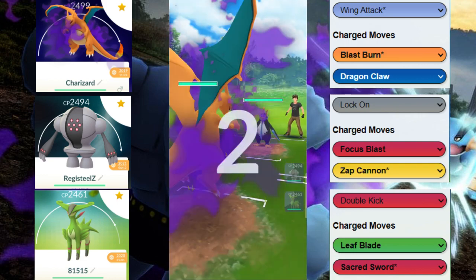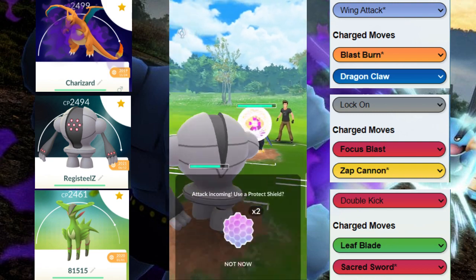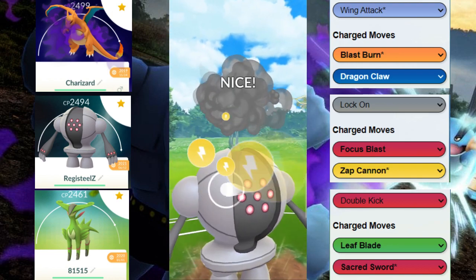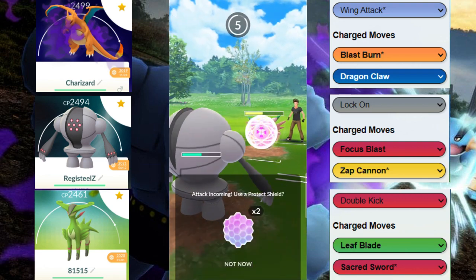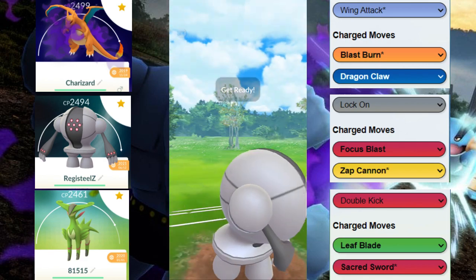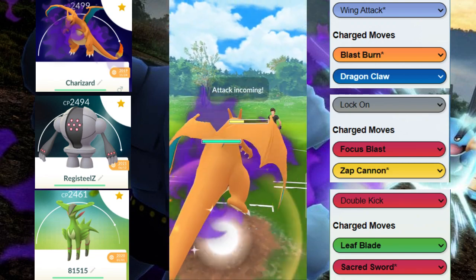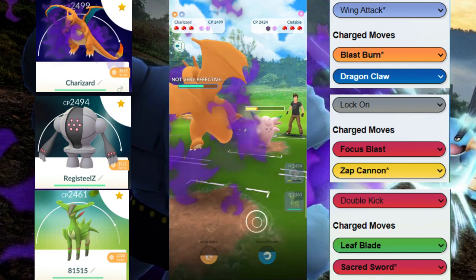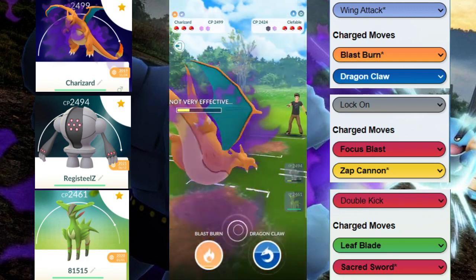Here we have a terrible matchup so we're going to our safe switch of Registeel. They decided to stay in — Registeel versus their lead — and it turns out they're actually kind of weak to Registeel. They potentially could have a double charmer or a flyer in the back. We don't have to shield anything for now, but if we think there's another charmer or fairy type we want to keep Registeel alive, so we switch out and try to sack Charizard since we don't really need to shield anything from Clefable.